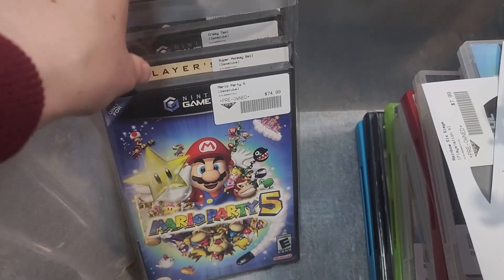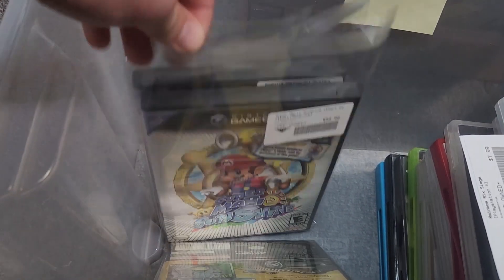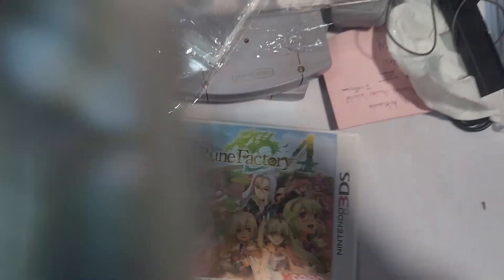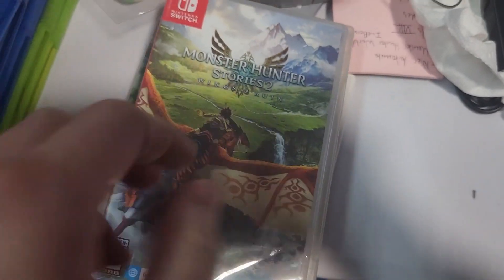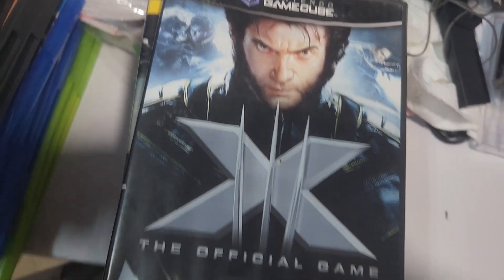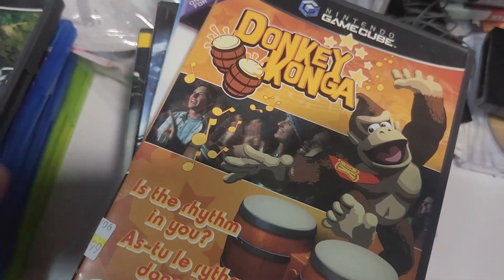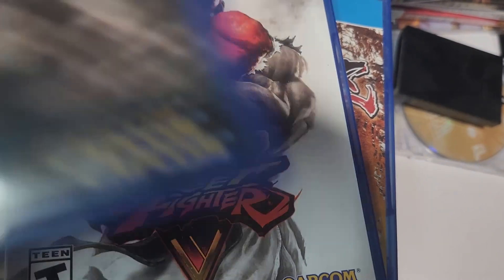We also got some stuff in this bucket. We got Mario Party 5, Super Monkey Ball, Crazy Taxi, Super Mario Sunshine, and Godzilla. We got Rune Factory 4 on 3DS, Monster Hunter Freedom Unite, Capcom's Classic Collection Reloaded, Monster Hunter Stories 2, Sushi Striker, Katamari Damacy Reroll, Monster Hunter Rise, Medal of Honor, X-Men The Official Game, Harvest Moon A Wonderful Life, Donkey Konga, Donkey Kong Jungle Beat, Dot Hack Last Recode, Dragon Ball, Street Fighter, and Monster Hunter World.